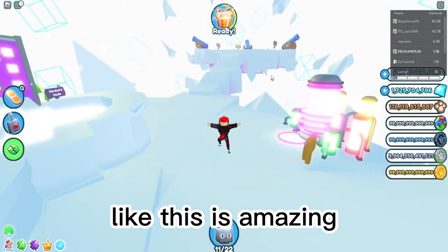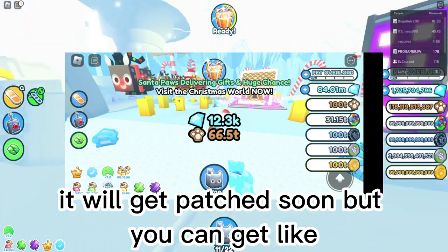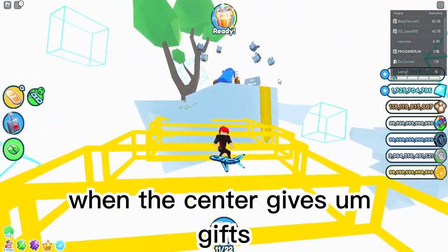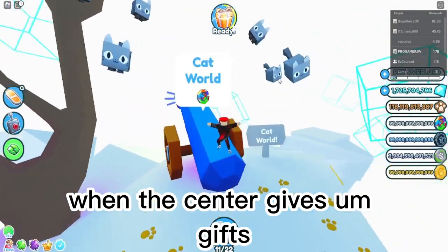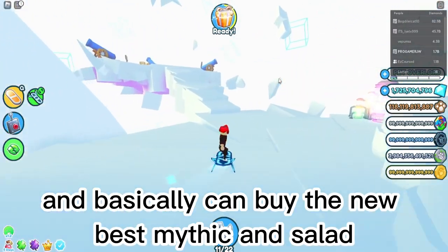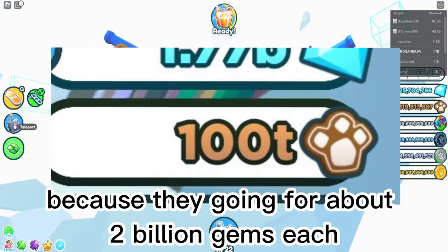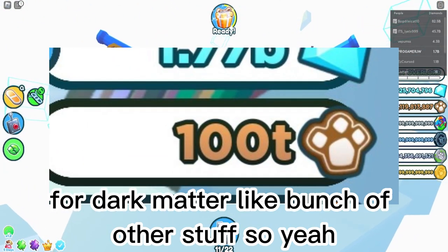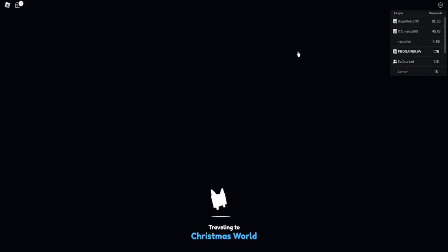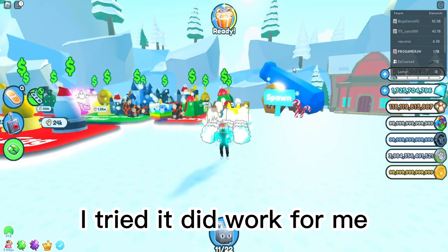This is amazing — it will get patched soon. But you can get a lot: here you can see someone going 66 trillion when the center gives gifts. If you want the maximum, you can basically buy the new best mythic — they're going for like 2 billion gems each for Dark Mirror and a bunch of other stuff. Someone went 100 trillion.